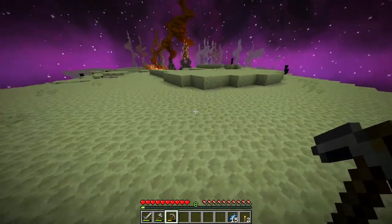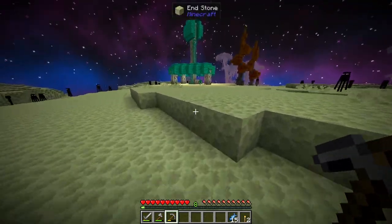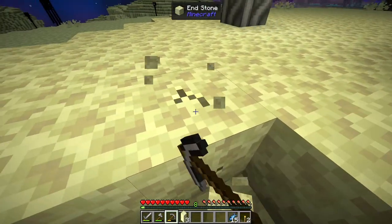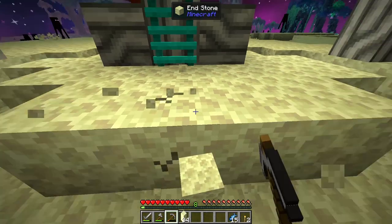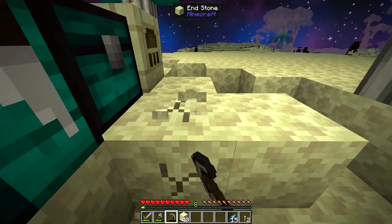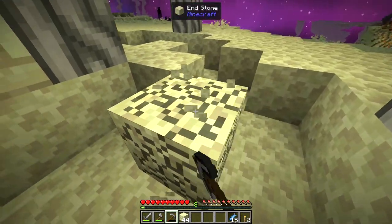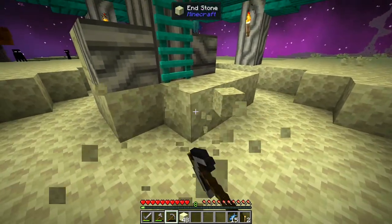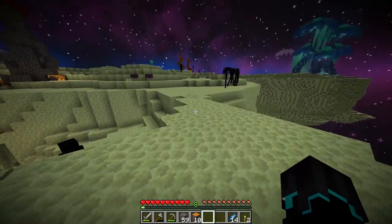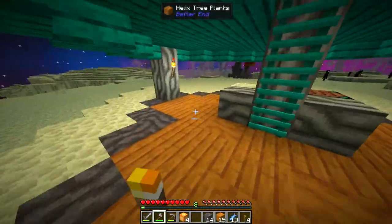I just need to get the end stone, get the tourist fruit, and figure out something for the floor. Why did I go get end stone for the top if I'm going to remove the floor? At least I thought about it before gathering too much. This end stone is so slow to break — I cannot wait to hopefully get a diamond pickaxe from an end city. I remember another survival season one where I was forced to use only wooden tools — horrible times.